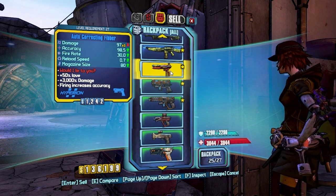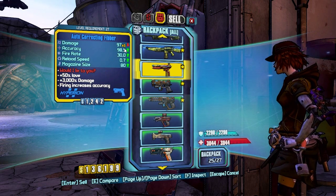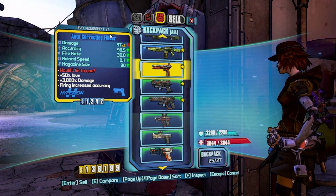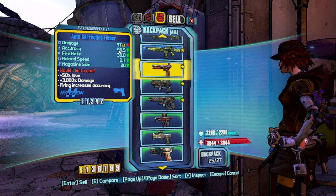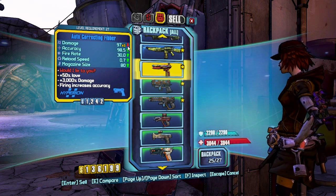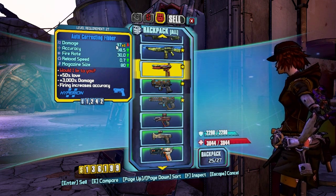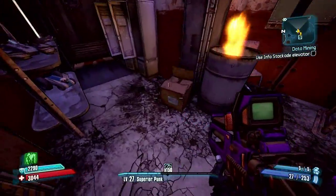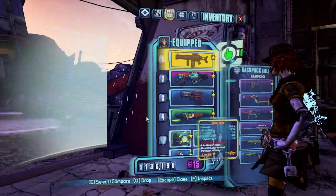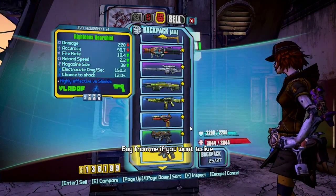I went ahead and did a quest while leveling up and I got an auto-correcting Fibber. This Fibber in particular is not very good. The Fibber you do want will have an obscene amount of damage — all these stats are wrong because it is a lying gun. A good Ricocheting Fibber at around level 27 will say something like 3,000 damage. Let's see if there's any shields — not that I see here. Let's sell some of this stuff.